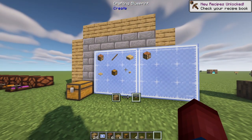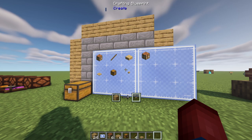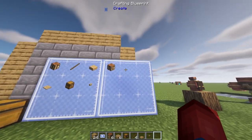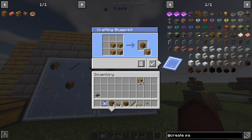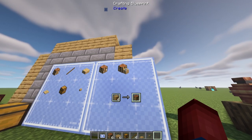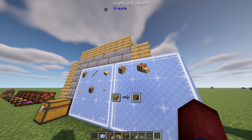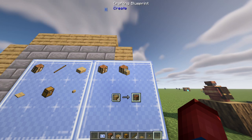You can see I can auto craft slabs, a chest, sticks, pressure plates, and buttons all at the same time, and I can add or remove recipes based on what I'm looking for. It's going to be super nice especially for crafting recipes that are super complicated — you can just right click and it'll immediately craft it for you. You can also set a secondary display slot, so you can see a crafting table with a little plank in the front, though I'm not entirely sure what that's used for yet — maybe it'll help with other mods in the future.